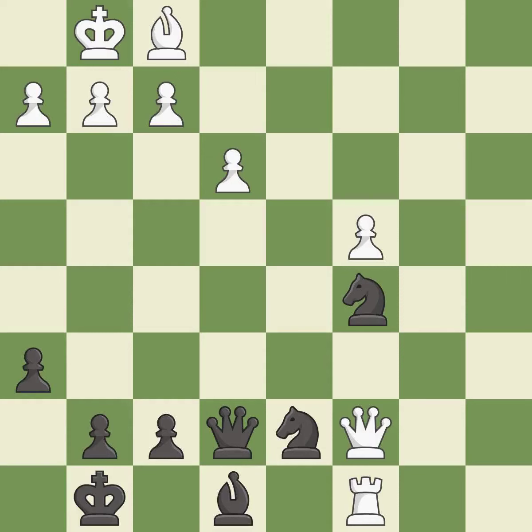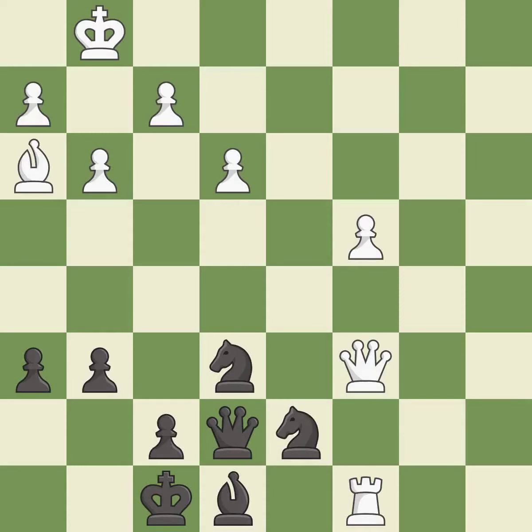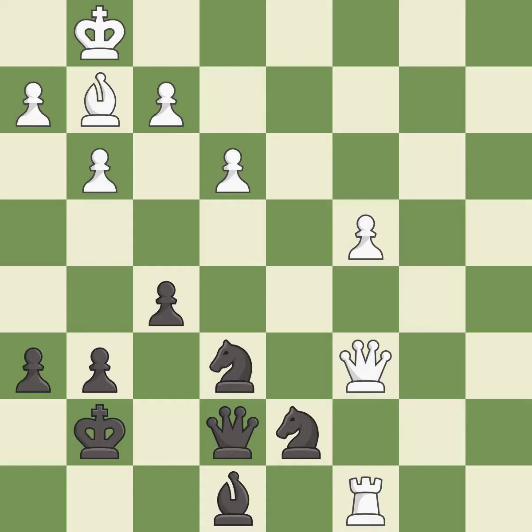This move puts the queen on a safer square. This is not the best — it is an inaccuracy. This wins time by threatening a queen and forcing it to move away. This move puts the queen on a safer square — excellent. This misses an opportunity to centralize a knight so it controls more squares — an inaccuracy. This moves the bishop to a more active square, making it gain scope. This is the only good move. This is the strongest option, moving the bishop to a better location to control more squares.